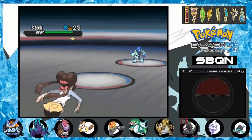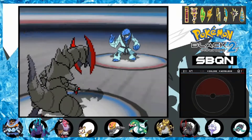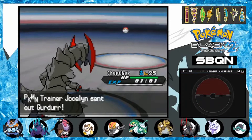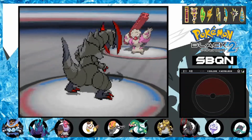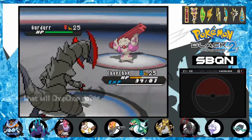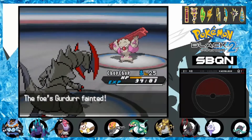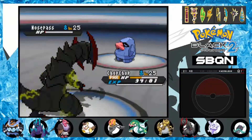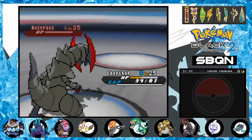We start by fighting Trainer Jocelyn, who has a Sawk with Counter and Sturdy. We two-shot it with Bulldoze. Next, Gigalith takes the field, so we take the opportunity to set up as it lands a crit Rock Slide. Outrage seals the deal. As Nosepass comes out, Outrage breaks its Sturdy, and the Lum Berry I have equipped cancels out Nosepass's Thunder Wave, and we take the clean kill.